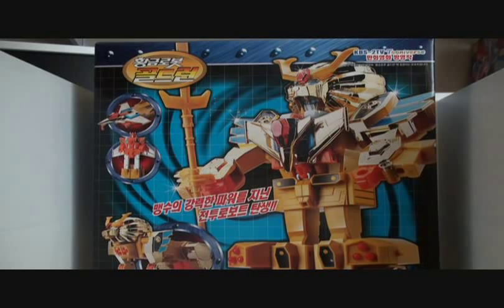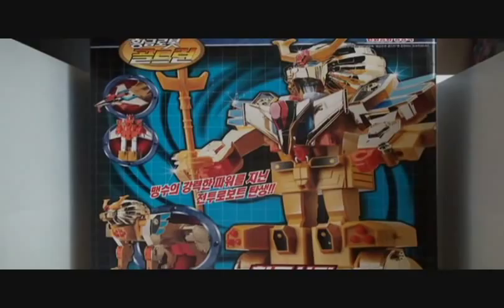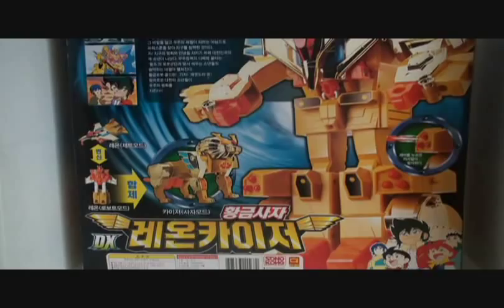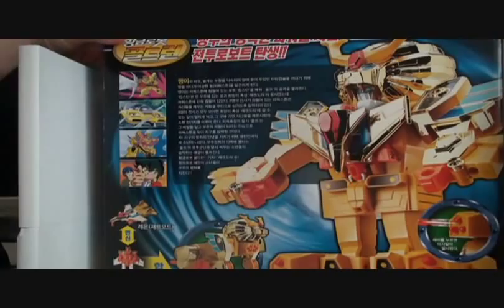Hello everyone, welcome to another quick look at the Brave series, Brave of Gold, Goldrand. This is Leon Kaiser. Here's the box real quick — another big box. We see Kaiser, we see Leon here, and then Leon Kaiser obviously. Picks on the side, various characters, and they're a combination for him. You can kind of see some of the gimmicks that he comes with: the missile launching, individual picks, some anime pics, and some Korean writing that I can't read. So, there's the box.